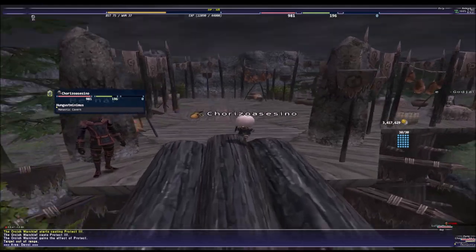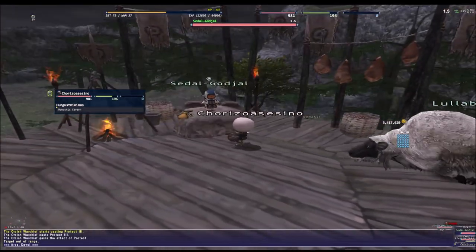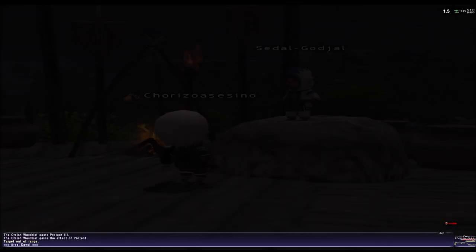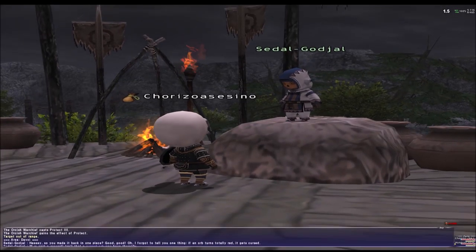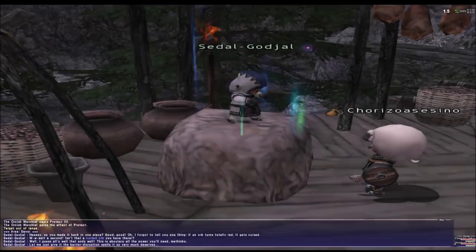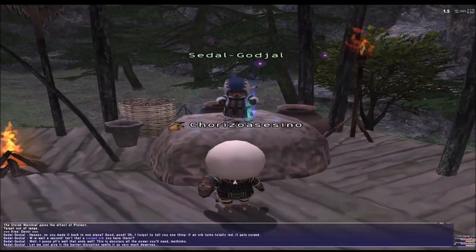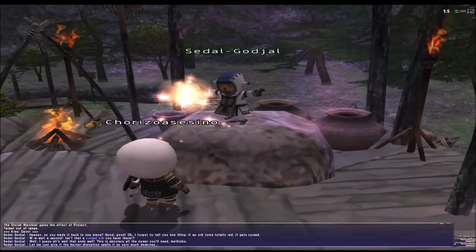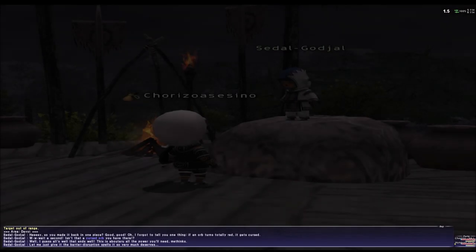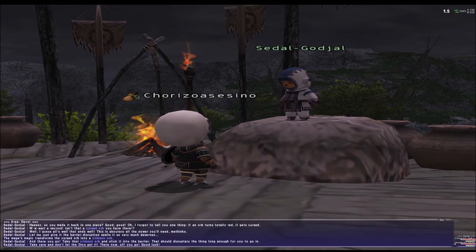Ladies and gentlemen, this looks easy but it really took us time — maybe one or two hours to do this run around. If you're level 75 by yourself it might be easy, but if you have somebody with you it's gonna be kind of hard. We got the Crimson Orb and now we can open the Dealer's Gate — something like that. Let me break!